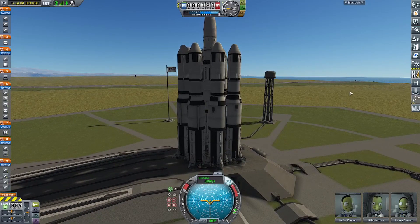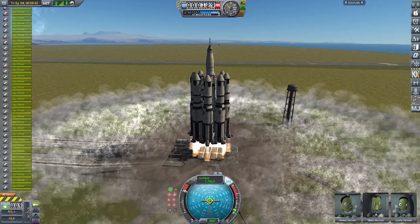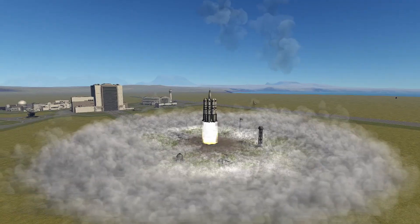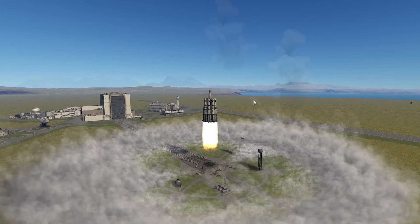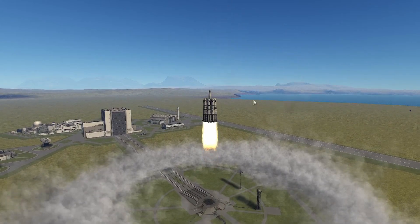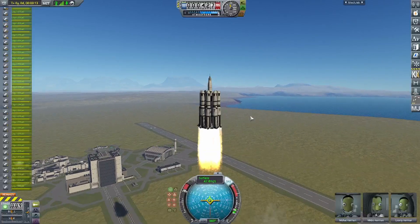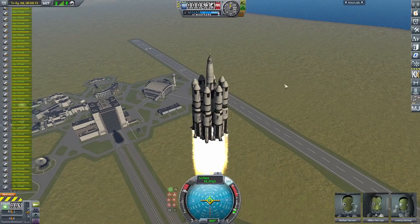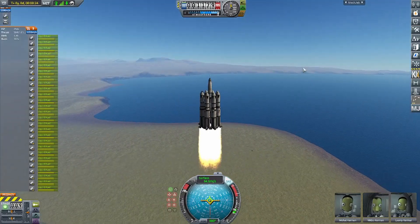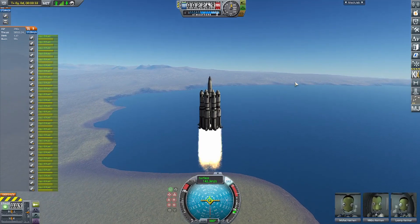After finishing the build, we're sending it to Minmus now and you can see all the engines firing. The main Saturn V in the middle has its engines firing, but it has fuel lines connected to the outside so it's not losing any fuel. I'm playing this at three times speed and you can still see a bit of lag — this is a very laggy spacecraft. It's essentially seven Saturn Vs going to Minmus.